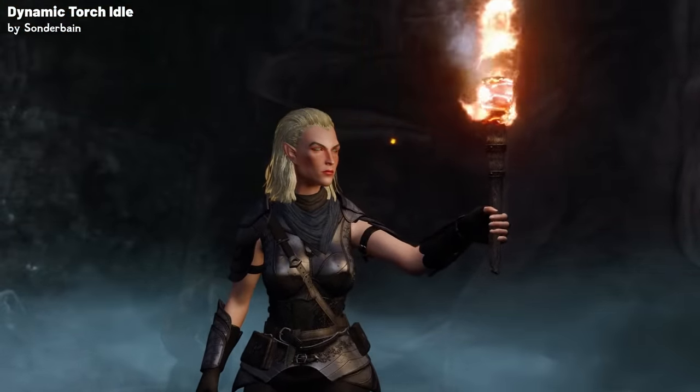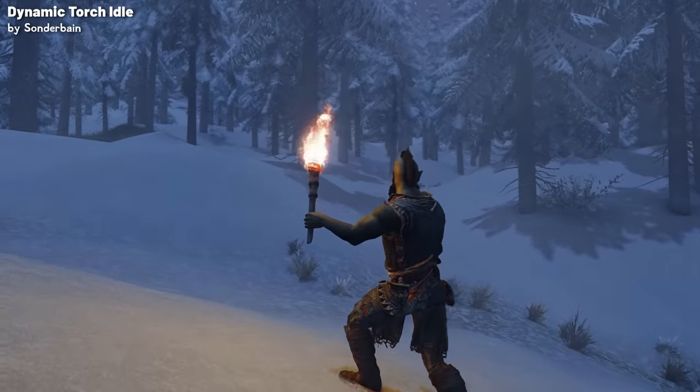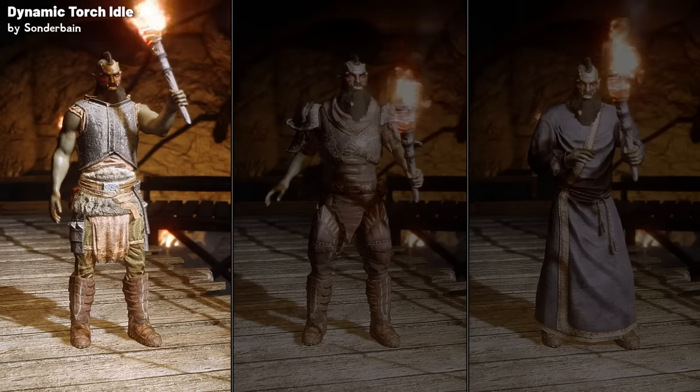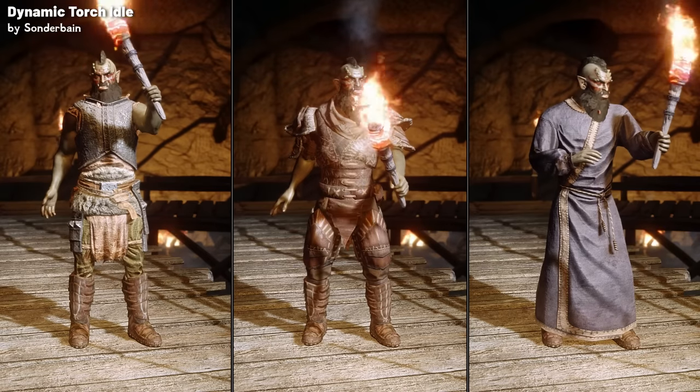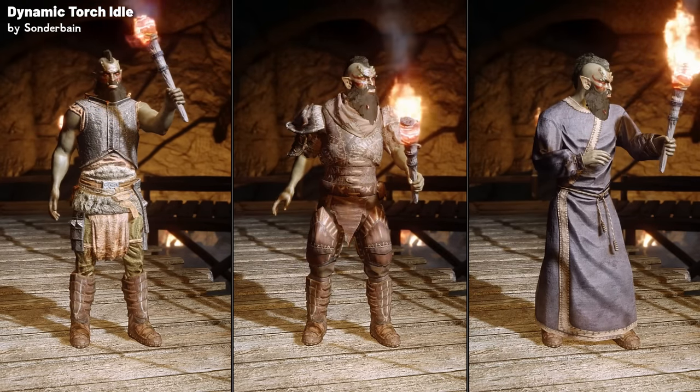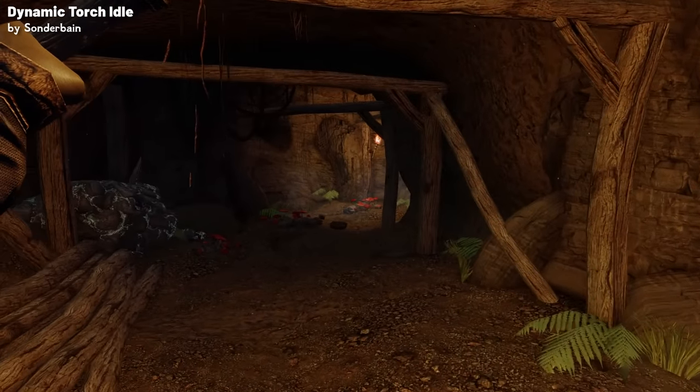There are also three exclusive female variants. Depending on the version of the mod you choose, the animations can change based on the type of outfit your character is wearing — you'll hold the torch differently if you're wearing heavy armor, light armor, or no armor at all. Or if you don't use the custom animations per armor, you can just have it entirely randomized. What's great about the mod is that these animations can also be seen in first person.